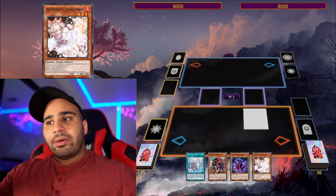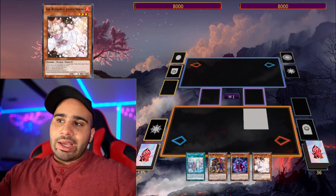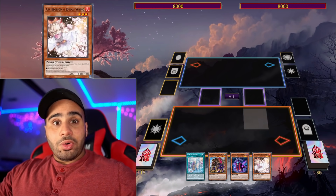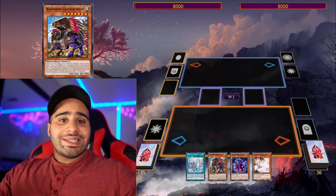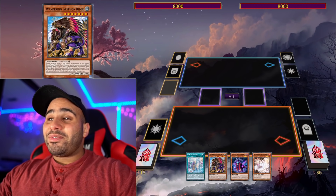In the TCG, even if we get the Brave token package with Destroy Phoenix Enforcer, I still can't really see that deck doing all that well because we don't have Maxx C. That deck can afford to play a bit slower, searching Fogblade and stuff like that. When you are getting hand trapped, it's still fine — next turn you can combo off again, and you can make a negate very early so even if your opponent has Nibiru it doesn't really matter.